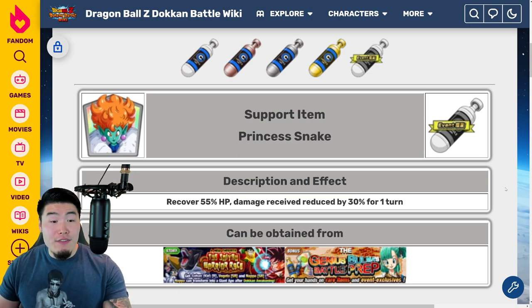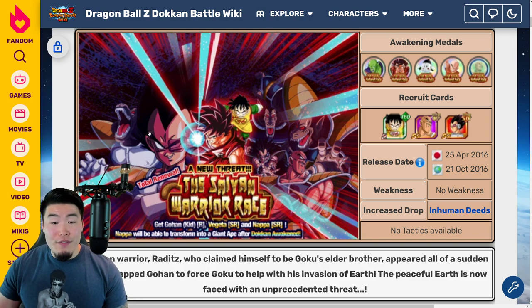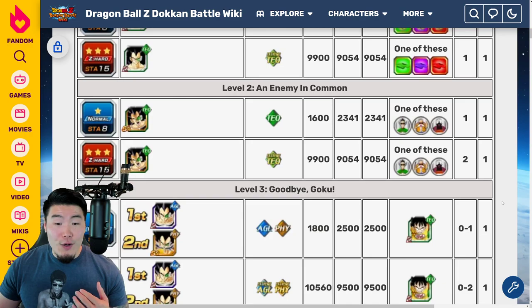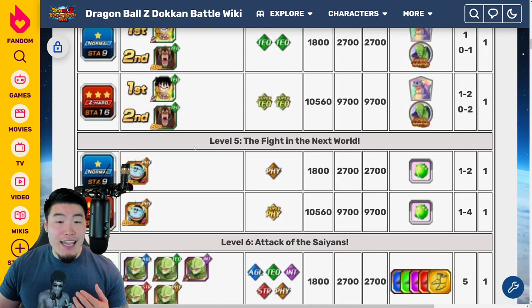The best place to farm Princess Snakes is the 'A New Threat: The Saiyan Warrior Race' event. The increased drop category is Inhuman Deeds, so bring as many Inhuman Deeds units as you possibly can, and then go to Stage 5.